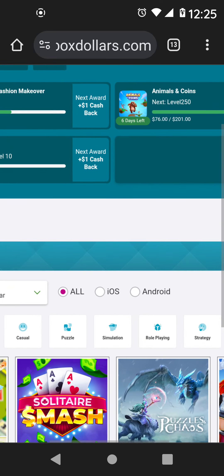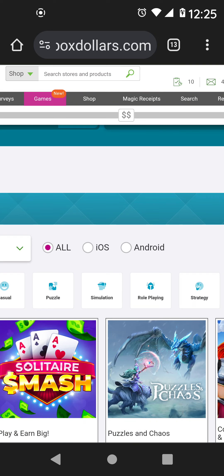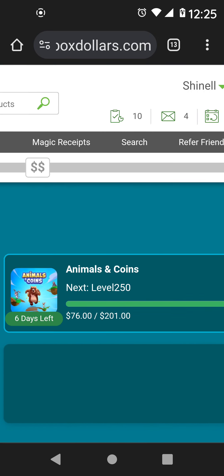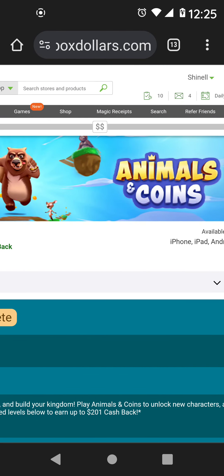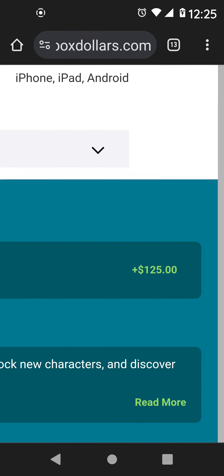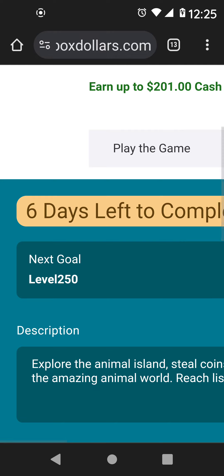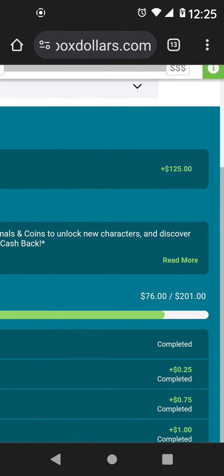You're able to select whatever game you want to play — you can play multiple games at one time. The particular game I'm currently playing is called Animals and Coins. It's a pretty cool game, almost similar to Monopoly, so if you like Monopoly, this game is for you.